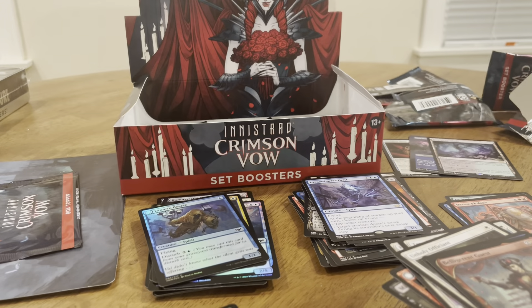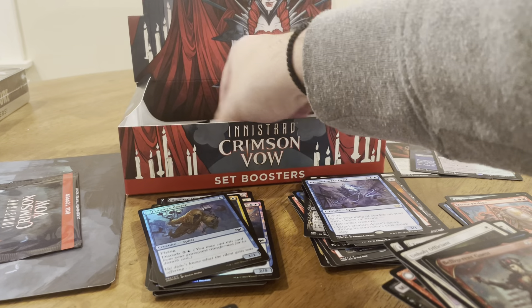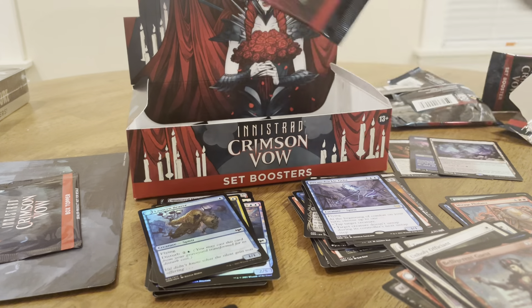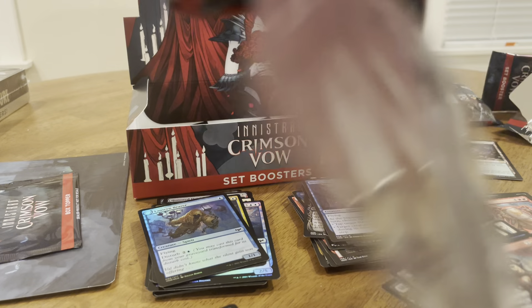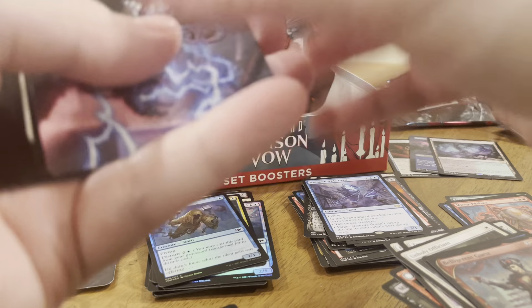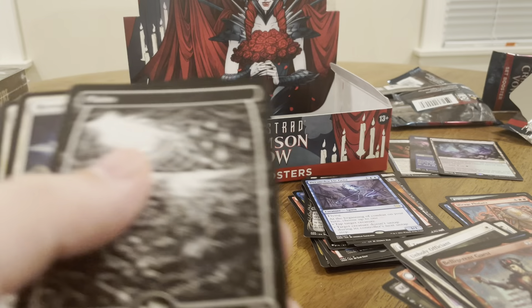Dragon Illusion — 4/4 Flying Haste. Something makes those tokens — pretty sure it's a dragon that makes those tokens. Here's the one without the signature.